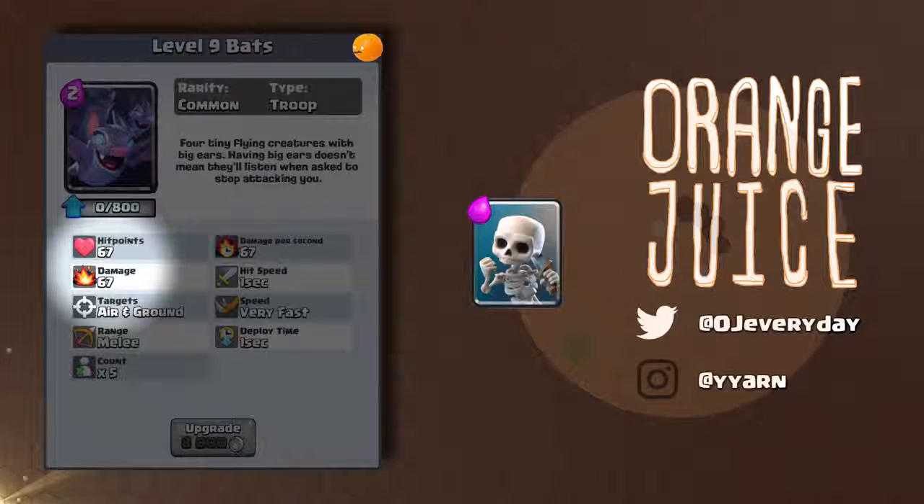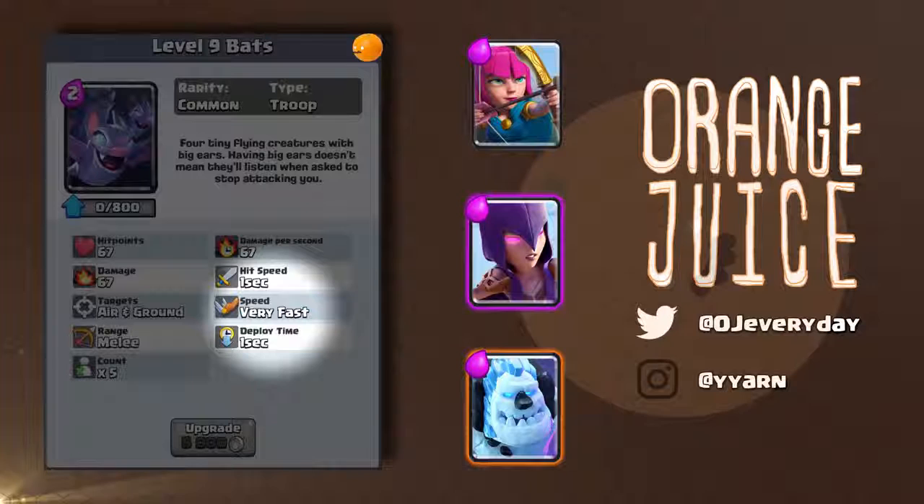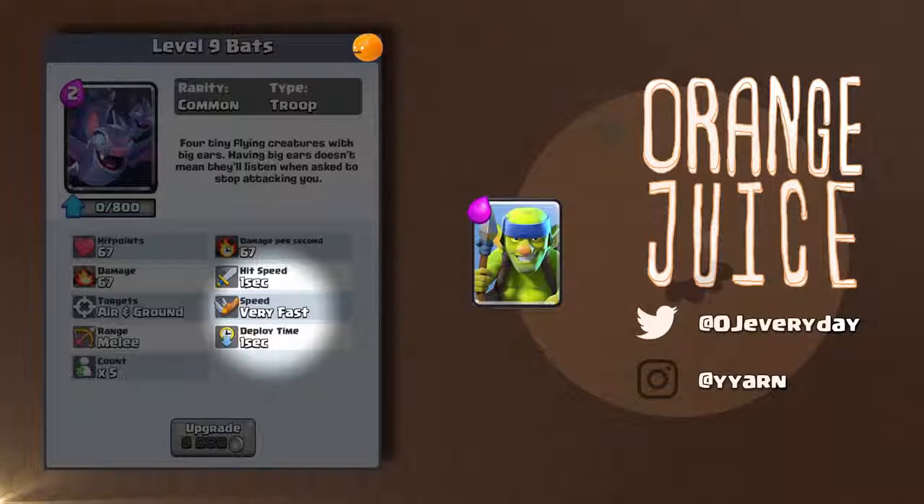At tournament standard, they have 67 hit points, so archers and witch will one-shot them. Even the ice golem's death nova will kill them as well, but they're really fast so they could potentially run away before it explodes. It does take two attacks from a spear goblin to kill one bat.